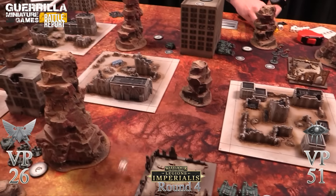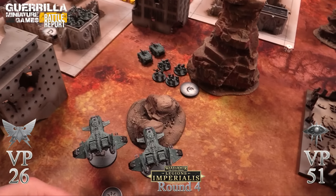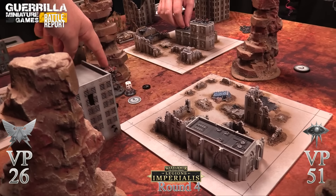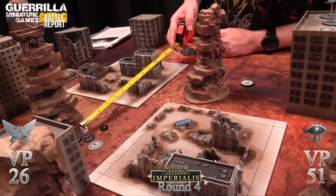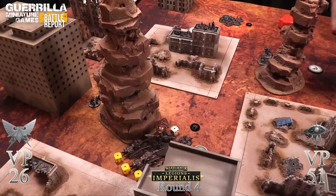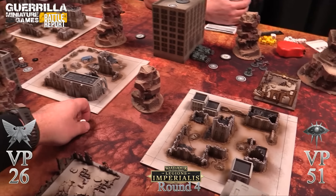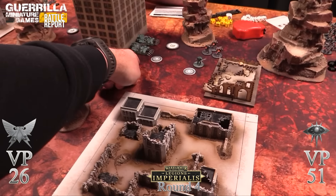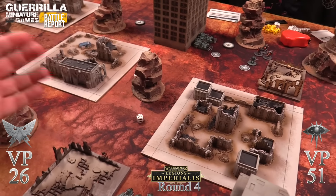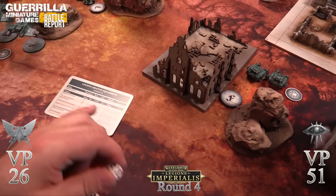Rob's units try anti-tank rounds into the predator - fours, one hit at minus one needing four-plus - dead, the last predator gone. Storm Eagles shoot the surviving knight - rifles can't do anything since they're light. Kratos fire magna cannons at sentinels on fours - one hit at minus four. Heavy bolters on fives - nothing. Sponson heavy bolters - nothing within half range. Kratos lascannons with accurate - one hit at minus one, anti-tank so AP is ignored, saves on five - the vehicles save.